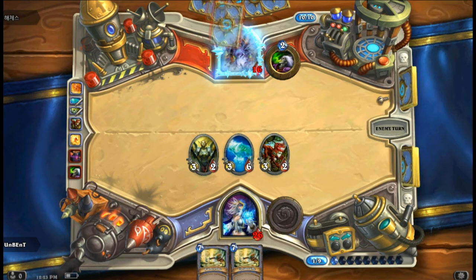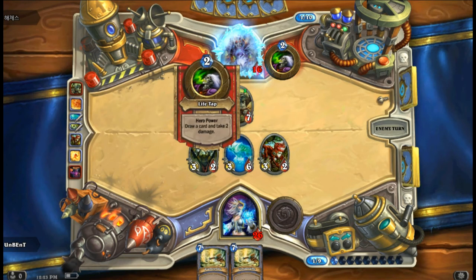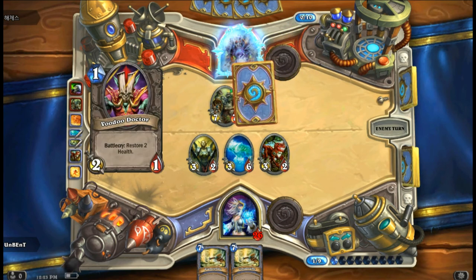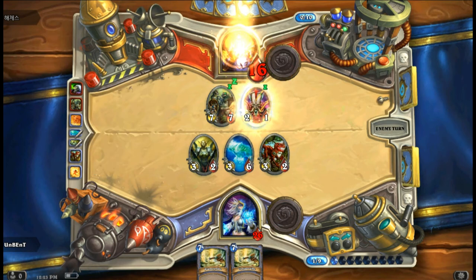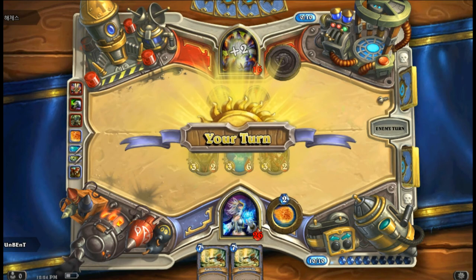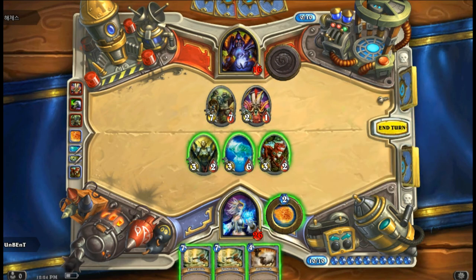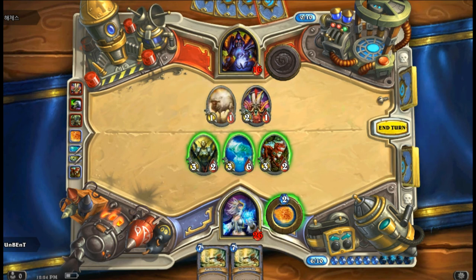Let's see what he is going to do — War Golem. That's got some pretty solid stats. Oh nice, we just drew a sheep. You are going to see what he is going to do to his card — there you go, all those decent stats are vanished.